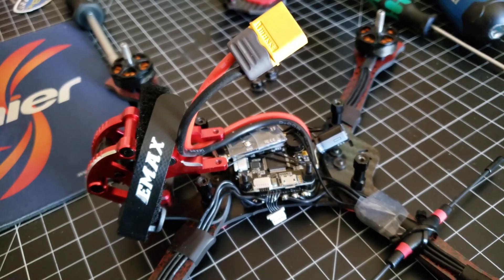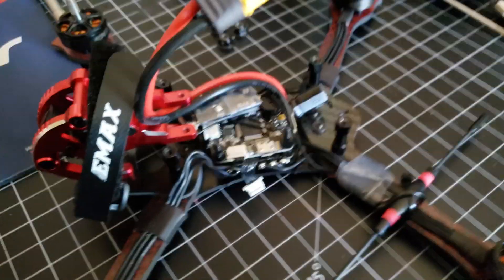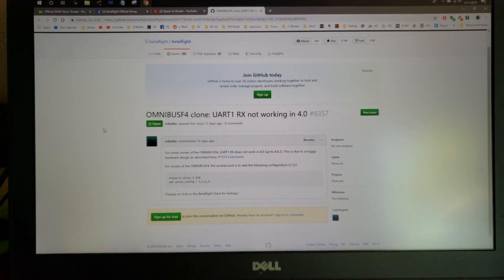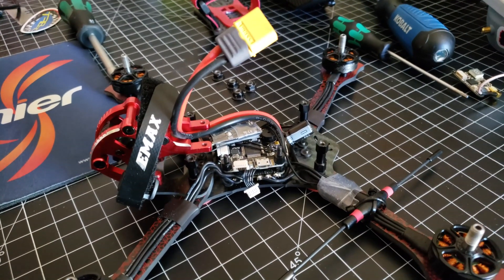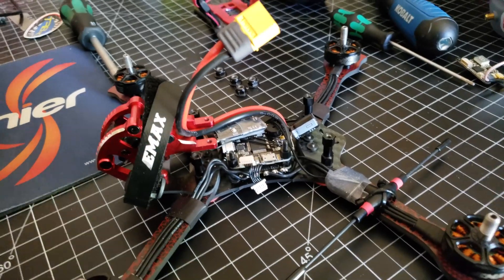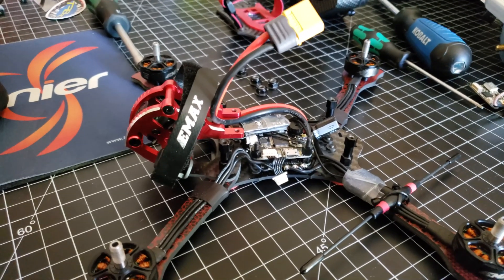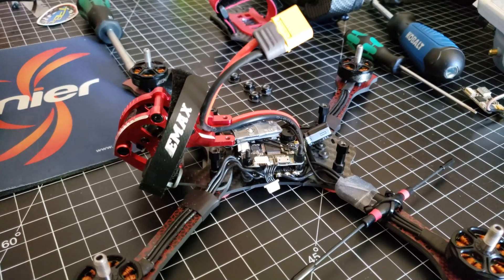To get this working on Betaflight 4.0 — it'll work if you downgrade Betaflight, but that sucks — you have to go to this GitHub page and paste in these few lines in the CLI. I'll link it in the video. Now it works. I've been messing with this for like two days trying to get Crossfire working while keeping ESC telemetry. So if you've got a Buzz and you're trying to get Crossfire working on Betaflight 4.0 on UART 1, go to the link in the description, paste these two lines in the CLI, and you should be good to go.